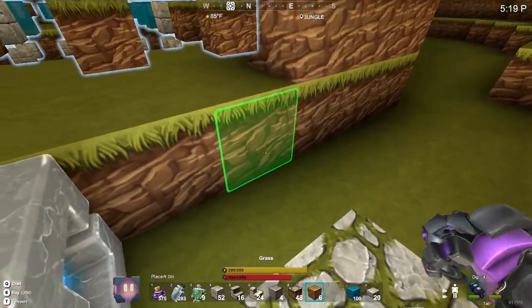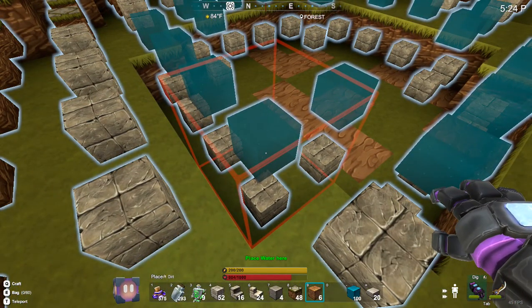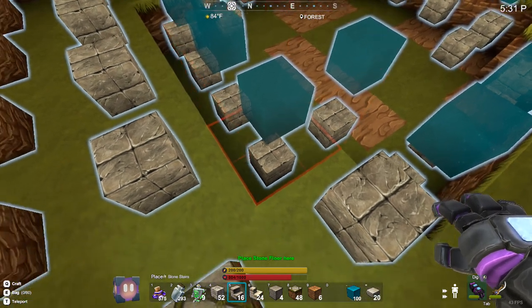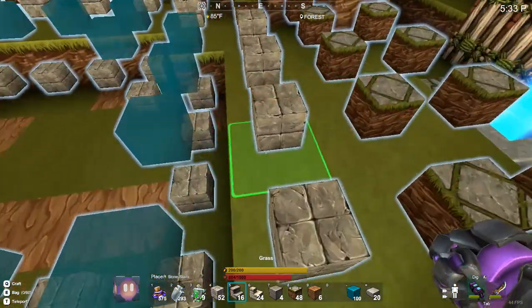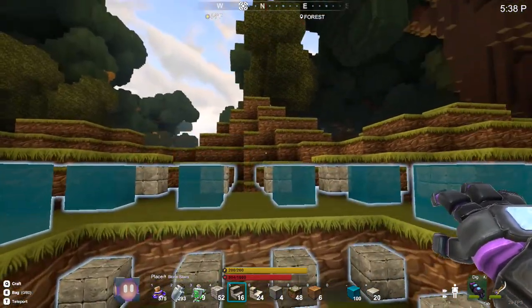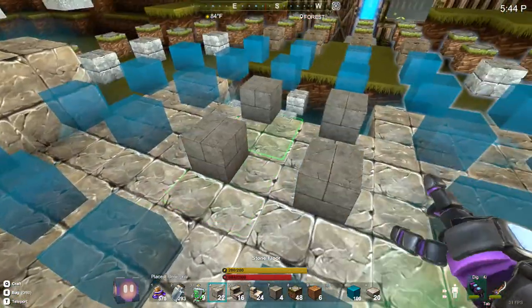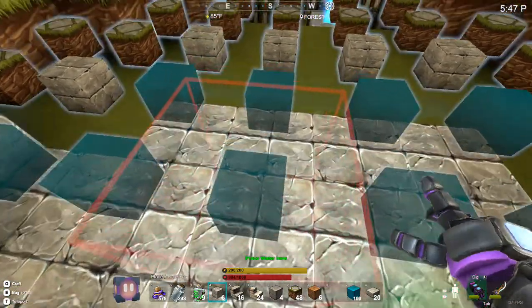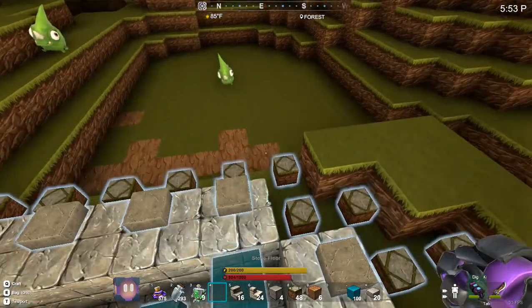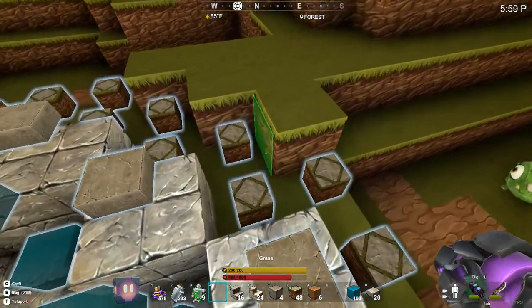We don't want the water just yet. I want the stone blocks. We'll fill in the floor here, then put the ring around it. Okay, that looks good.